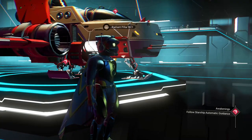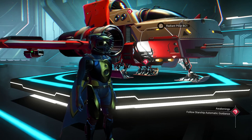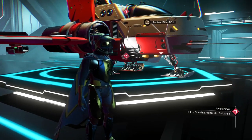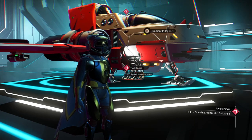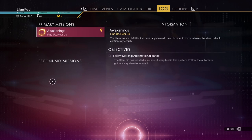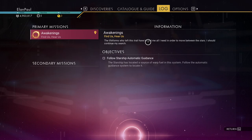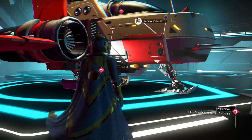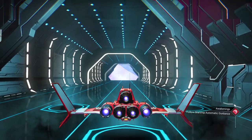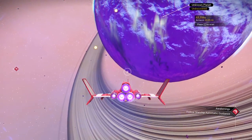We'll change my character's appearance as time goes by and grab some freebies from inside the anomaly when we get a chance. Right now we only have the Awakenings mission and no secondary missions, so we have to follow the automatic guidance. Each episode will try to stick to around 45 minutes, though some run a little longer — usually under an hour.